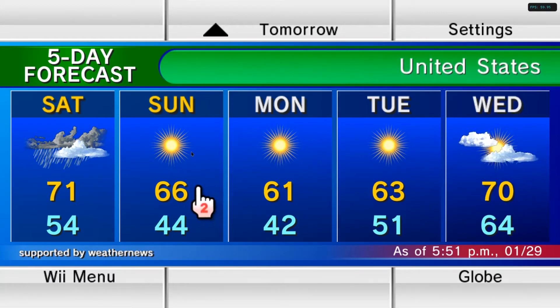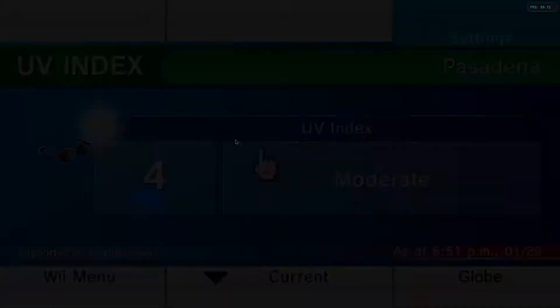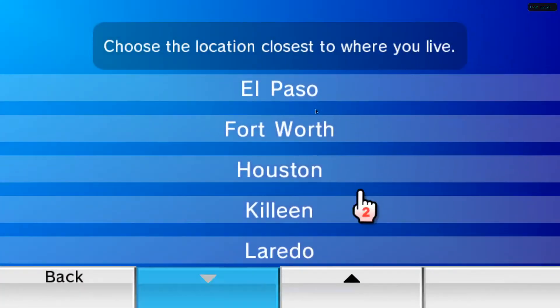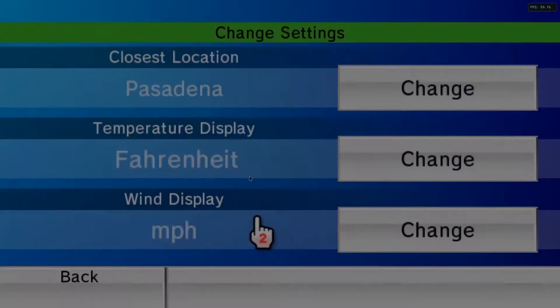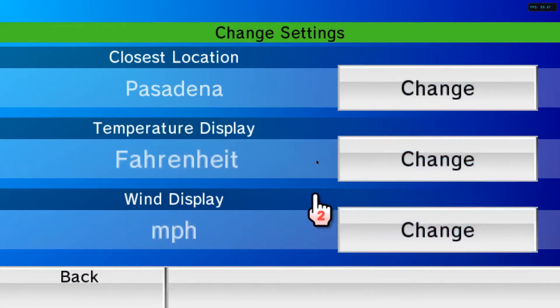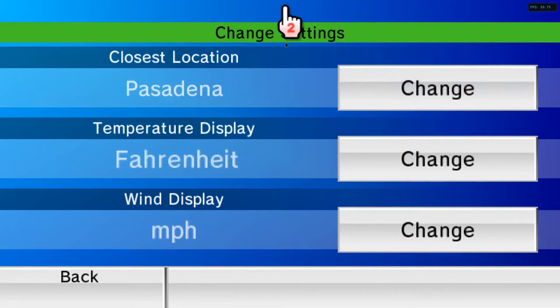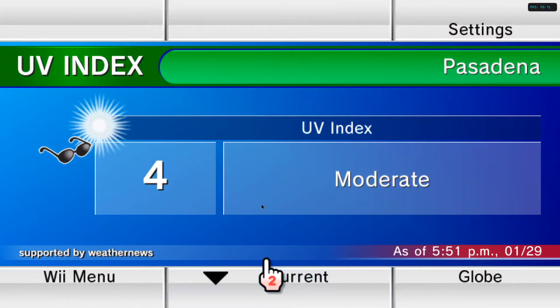Texas can get pretty hot, man. This is spring weather in the middle of winter. In the settings you can change up to 20 locations. First you choose the state — let's choose Texas — and other cities from Texas. You can choose Fahrenheit or Celsius for people outside the US, and miles per hour or kilometers per hour. Since I live in the US it's going to be miles per hour and Fahrenheit.